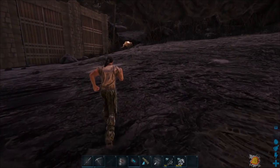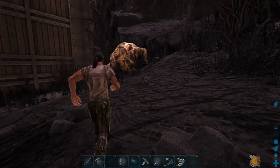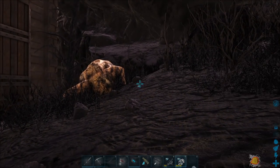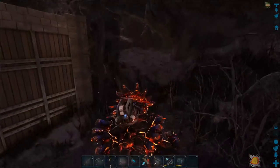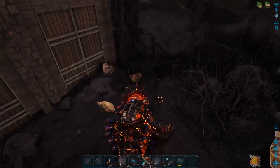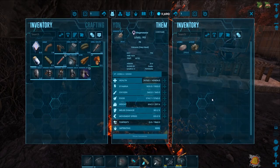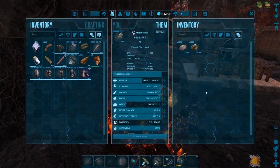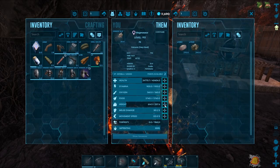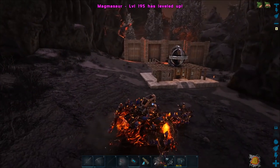I've never actually harvested metal with a magmasaur yet, so I'm not really sure how they work as far as getting element, but I want to try it out right here. Let's just go ahead and let him out. Oh my gosh — that did a little bit better than my anklo would do. I'd venture to say a lot better, and the weight that this guy has is — holy cow, yeah, that's pretty impressive.